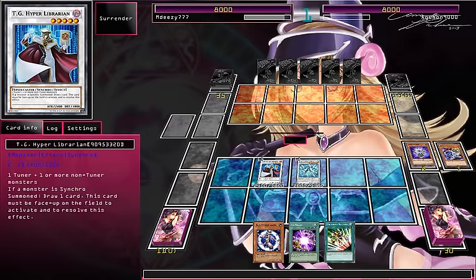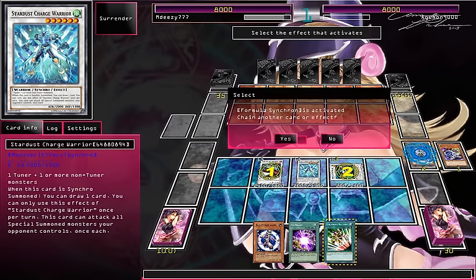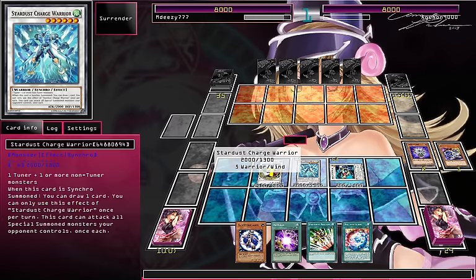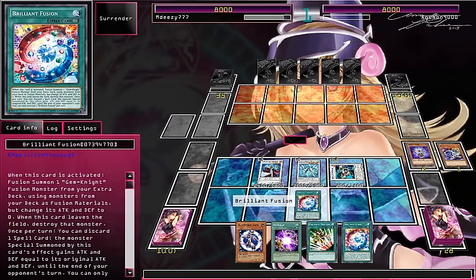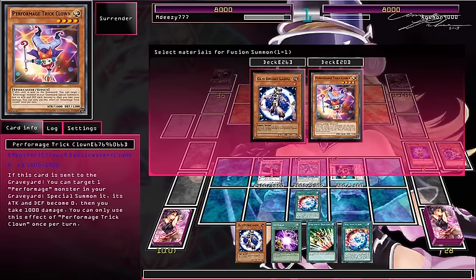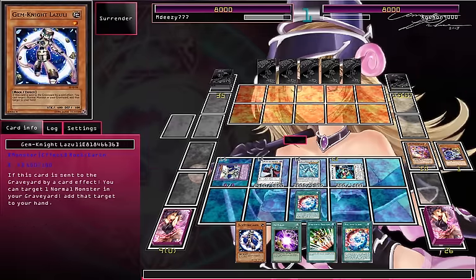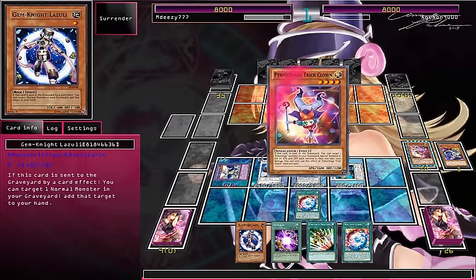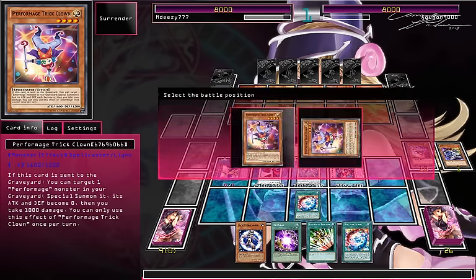Actually, maybe I shouldn't level modulate him. I think I should have gone for my Hyper Librarian. You can still do this even if you just mess up the levels a little bit. Synchro — Brilliant Fusion is still alive, which is great. Trickclown and Lazly — that means I have to make a Yazzie with this, which is a bit of an L9. But I can work with it.